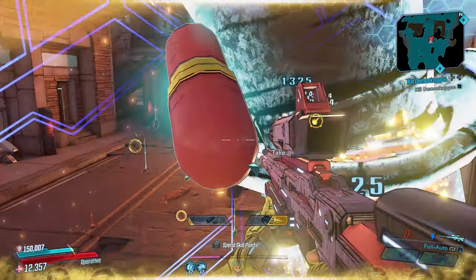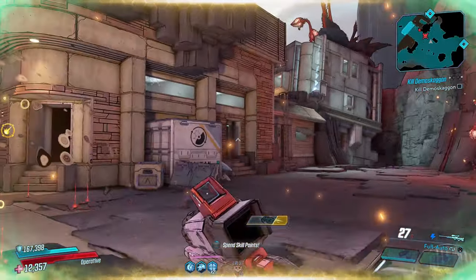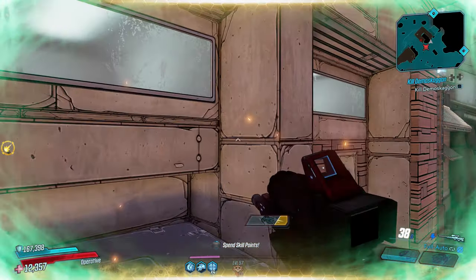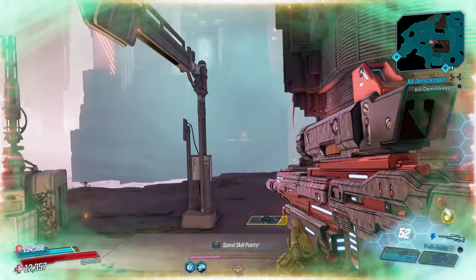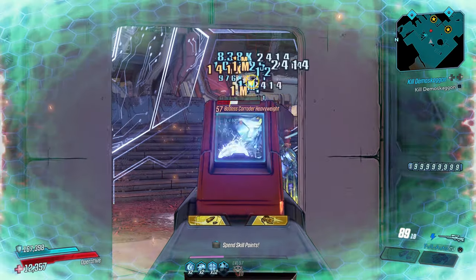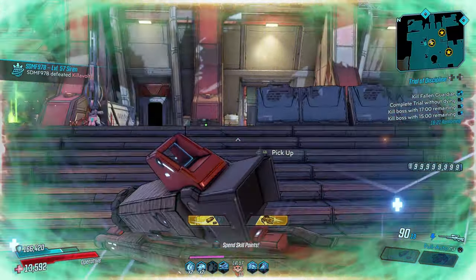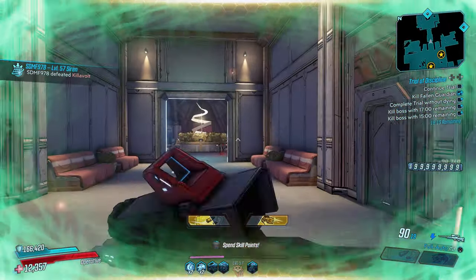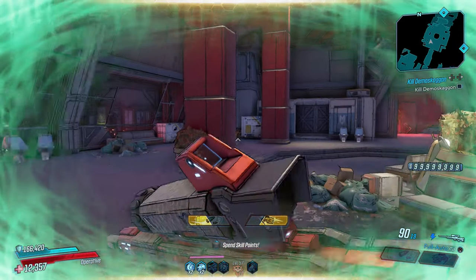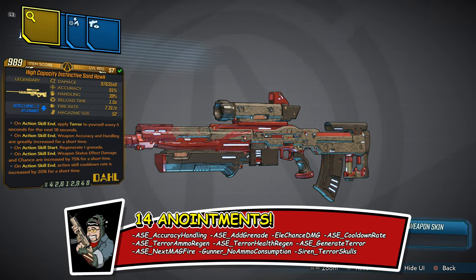The thing about this weapon though is it runs out of ammo really quickly — as you can see, I'm out of ammo right now facing this cartel mini boss. But I always have your back when it comes to health and ammo. The reason why this gun is called a Terror Hawk is because on action skill end, you actually regenerate ammo while in terror. Yes — we actually have tons of terror anointments on this Terror Hawk.